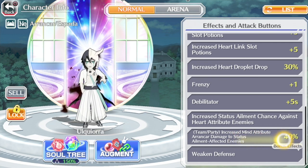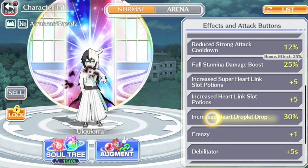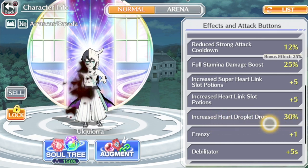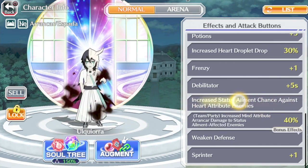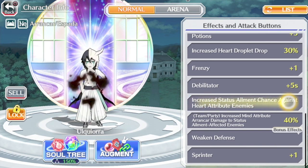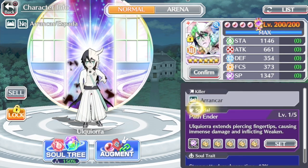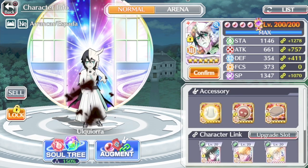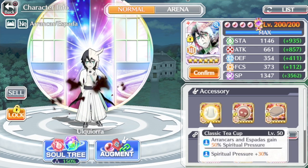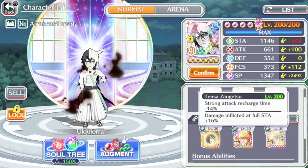Overall, on paper this character is really good. He definitely helps out the team when it comes to Rankers with his Team Slash skill, and he also heals the party since he has increased hard droplet 30%. You can use him in epic raids to get those extra droplets. Since he has the skill increased status element chance against Hard attribute enemies, he will work well in any IT you put him in. The current one is a Ranker, so he does have the Ranker Killer and will work really well in this one.